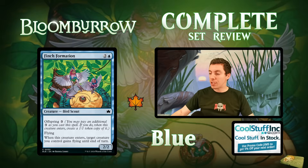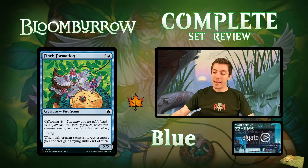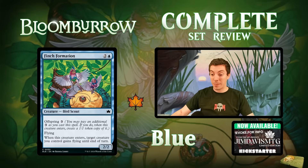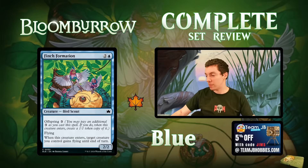Finch Formation: three mana for a 2/2 flyer with offspring three. Offspring means you pay a kicker cost to get a 1/1 copy. Whenever this creature enters, target creature you control gains flying until end of turn. Not a very good card honestly — a 2/2 flyer for three is no longer even really playable in limited. The offspring effect is kind of cool but it's really six mana for a 2/2 and a 1/1, which is not very good. Limited filler if you're going wide with flyers or birds.